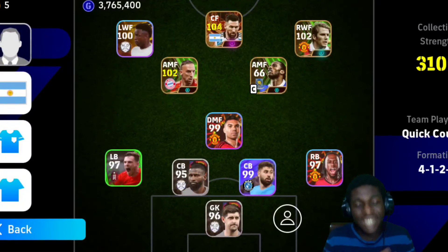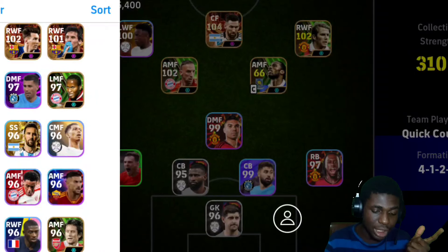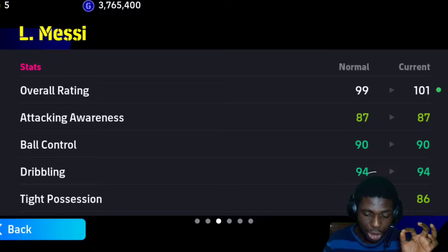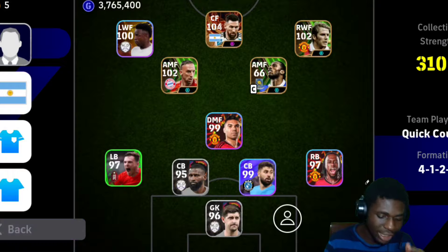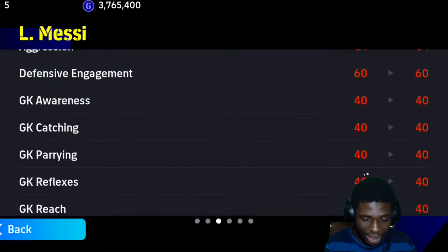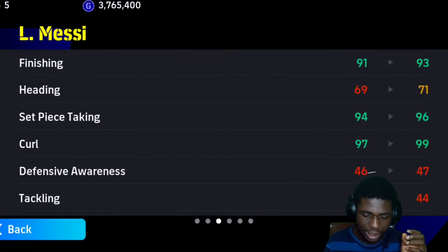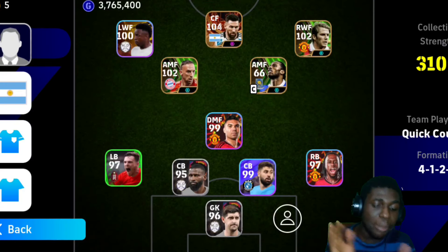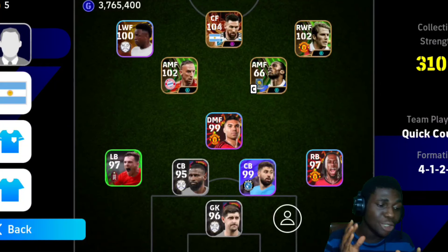What do I think about this Messi card? He's good, his dribbling and tight possession are great - tight possession is 86 so in tight spaces he can dribble well. His ball control is excellent, and this card has great curl. The curl is top notch - it's around 84. The other Messi card has like 99 curl. Messi would have scored almost all the goals with that. Anyway, it's a great card - if you have coins go for it.